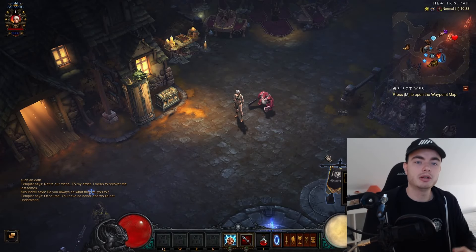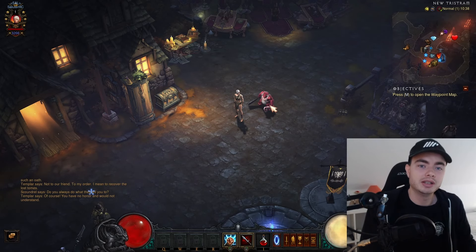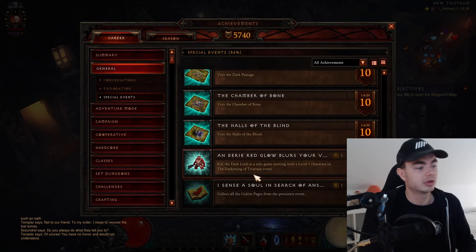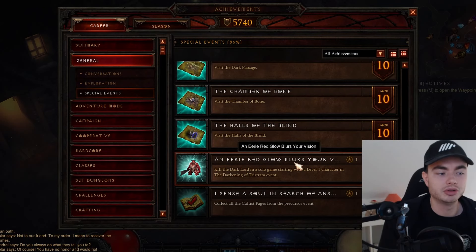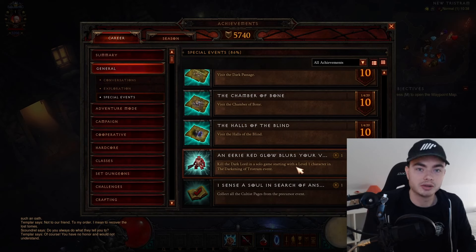Hi everyone, Silly here. In this video, we're going to talk about how you can get the Butcher Pet in the Dark Lord Twisting Nether. As the achievement states, you want to get the achievement called 'An Eerie Red Glow Blurs Your Vision.' It requires killing the Dark Lord in a solo game starting with a level 1 character.